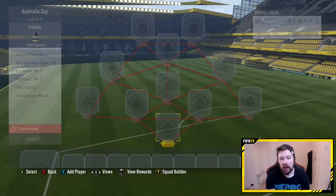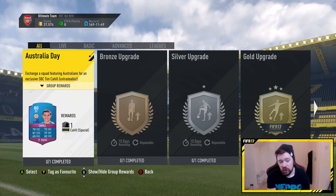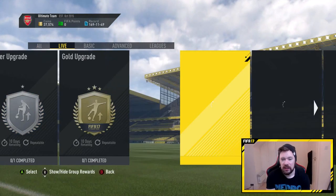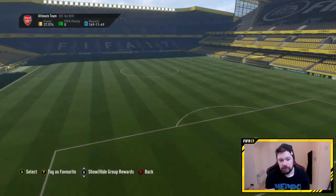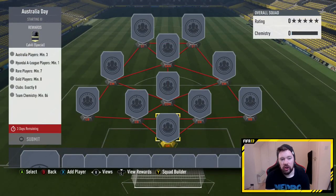Right, Australia Day — we get ourselves a Cahill card. The Cahill card doesn't look too bad considering how easy it's going to be to complete. What are the requirements? 3 Australian players, 1 Hyundai A-League player, 7 rares, 8 golds, 8 clubs, 86 chemistry.